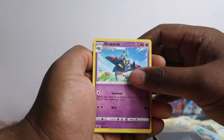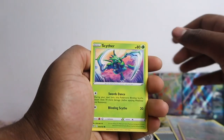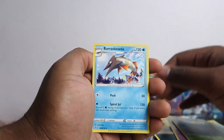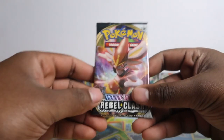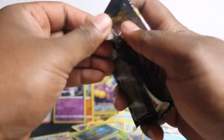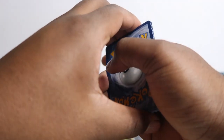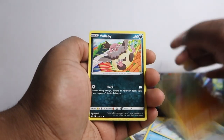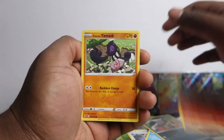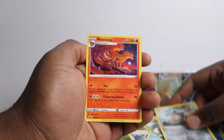Luxio, Drakloak, Bronzong, Snova, Pydav, Galarian Duramaka, Hatenna, Saitama, Masquerain, and Barraskewda — that was a long name. Last pack now, let's hope we get a hit in here. Pray with me now. Zatu, Tranquill, Medicham, Wallaby, Dreepy, Magmar, Galarian Mas, Surskit, and just a regular rare Ninetales.